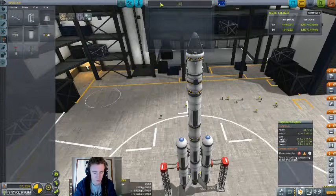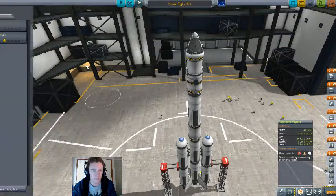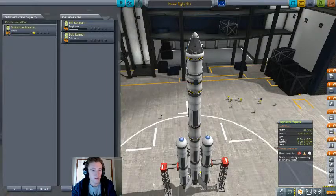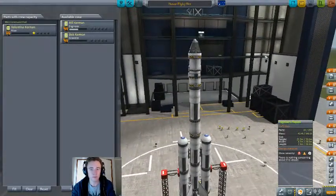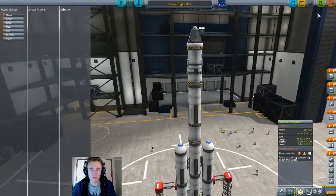So we'll call this Mun Flyby Mark 1. And no, Bill — you keep getting there, but we are going to give Val this opportunity. No point in doing action groups. Launch!